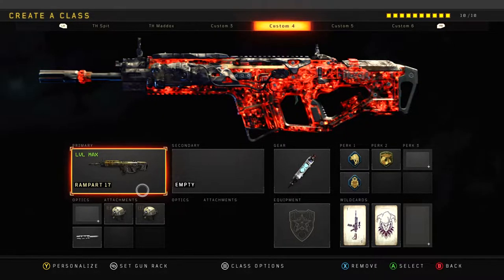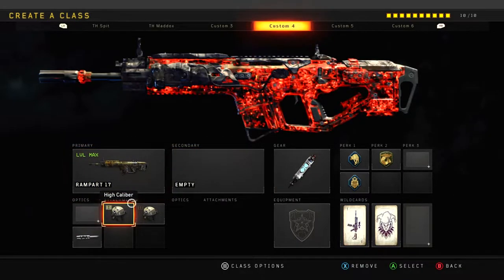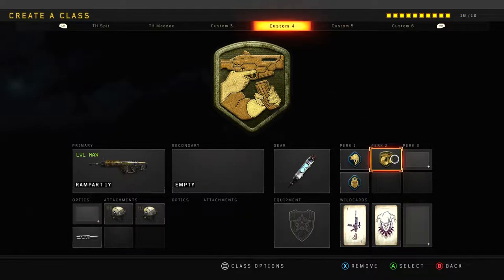This particular class I'm using throughout these gameplays is the Double High Cal Long Barrel, Iron Sights, with the Stim Shot, Scavenger, Flag Jacket, and Gung Ho. Very good class setup — I do recommend this to anyone using it.